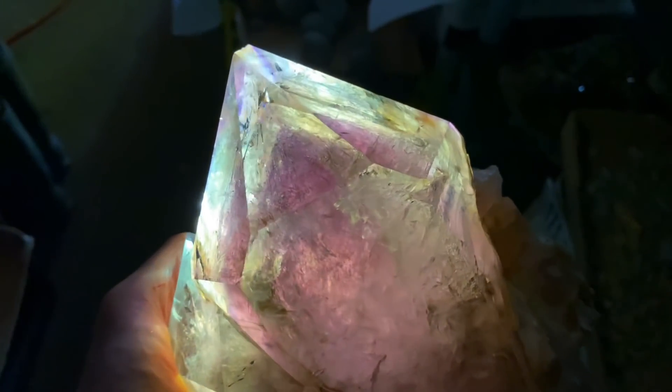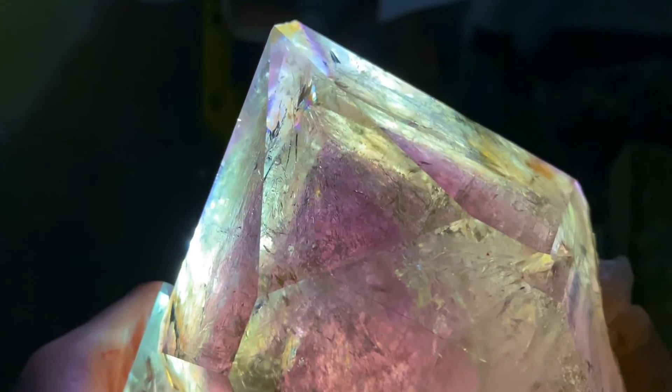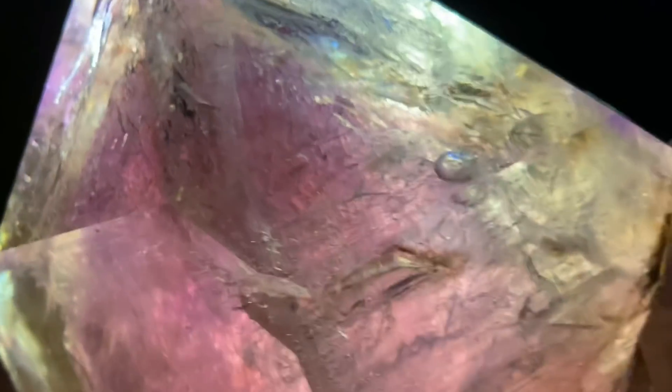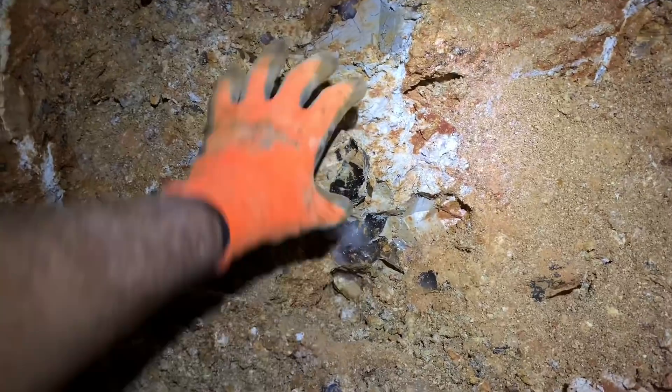As I tilt the piece back and forth, you'll see the bubble move around a chamber. When I tilt it a bit further, it goes up into another chamber, and back down, and back up. You can really see the phantom growth where you had the deep amethyst in the center, and then sort of a clear quartz around the outside, catching water and air along the way. There's another one right there.